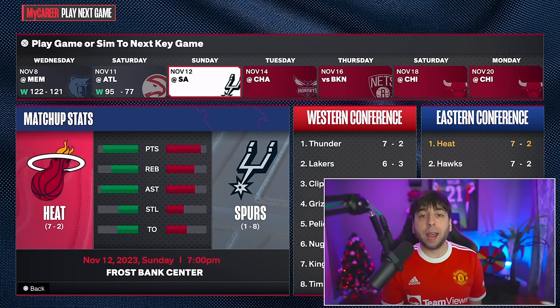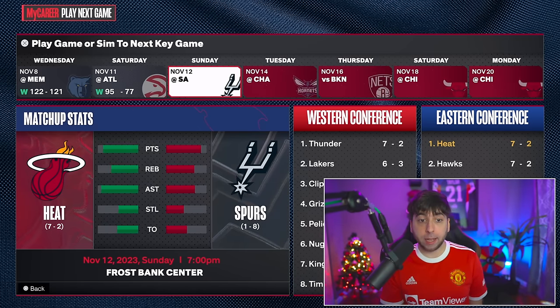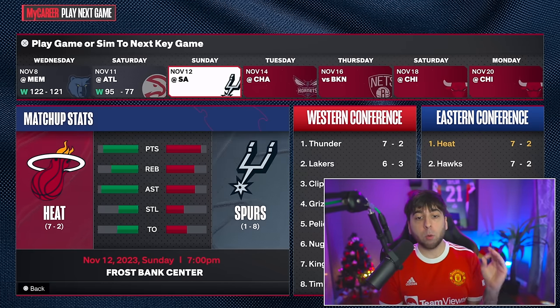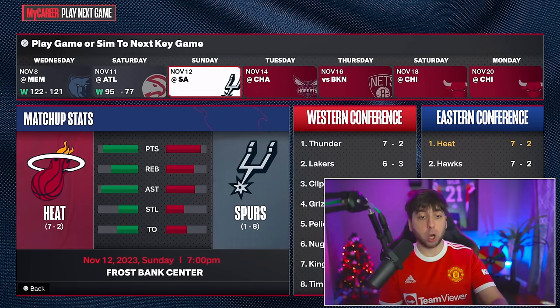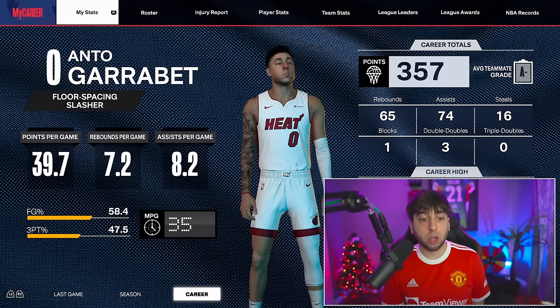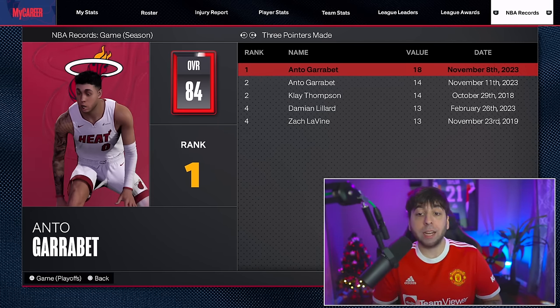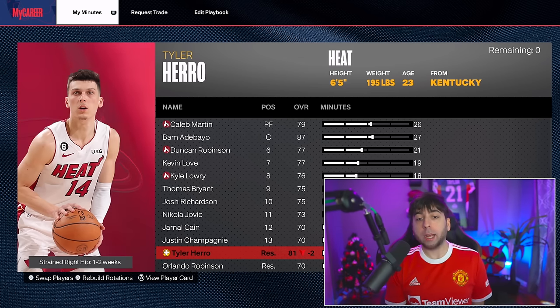I'm back with another NBA 2K24 MyCareer episode. We are only nine games into our rookie year - I gotta start picking up the pace. Today we got a game coming up against the Spurs, facing Victor Wembanyama, the baby goat. So far this season I'm averaging 39.7 points, seven rebounds, and eight assists a game - almost a triple double. Last episode we broke an NBA record for most three-pointers in a single game, hitting 18 of them. There's a playlist link in the description with all episodes in order.